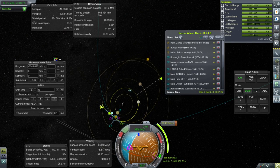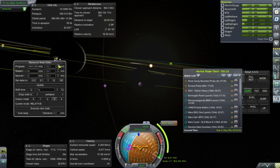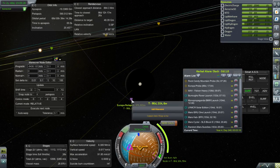Here you see me trying to figure out the plot to match orbits with Europa. You don't want to get close to Jupiter because then you're going to have to boost your periapsis back up again to match Europa. It's only good to get close to Jupiter if you're just trying to make orbit around Jupiter. If you're trying to make orbit around one of the moons, you're going to want to actually match the orbit of the moon right away.